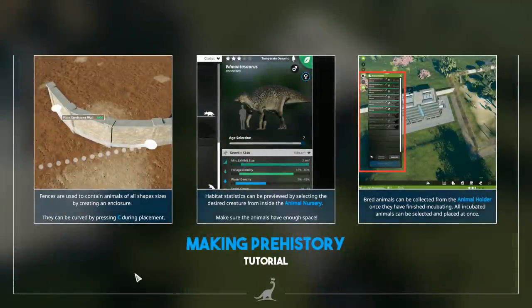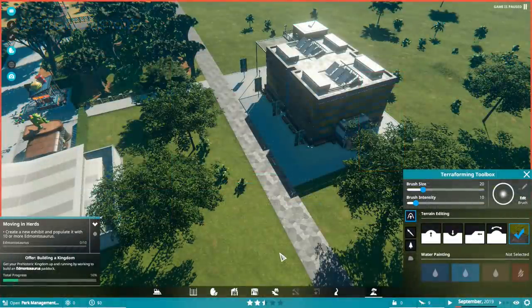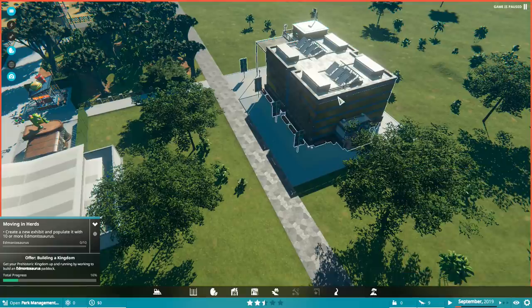Fences are used to contain animals of all shapes and sizes by creating an enclosure — they can be curved by pressing C. Habitat statistics can be previewed by selecting the desired creature from inside the animal nursery. Make sure the animals have enough space. Bred animals can be collected from the animal holder once they are finished incubating. All incubated animals can be selected and placed at once. Create a new exhibit and populate it with ten or more Edmontosauruses — that's a crazy number! Let's do it.